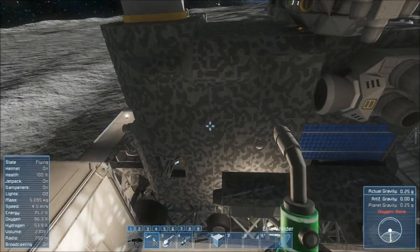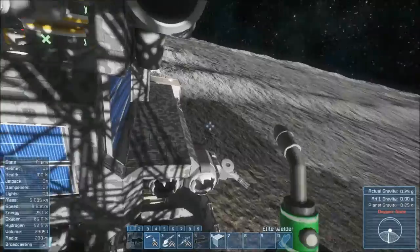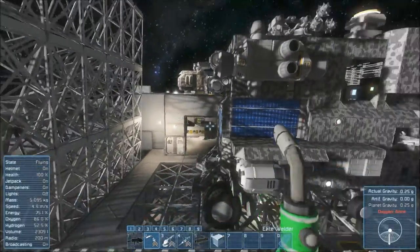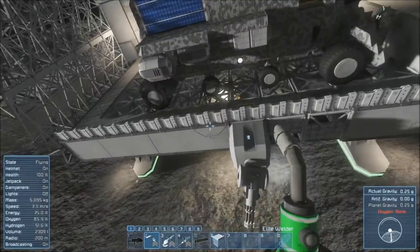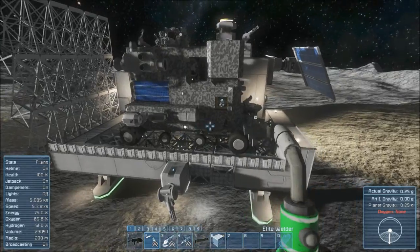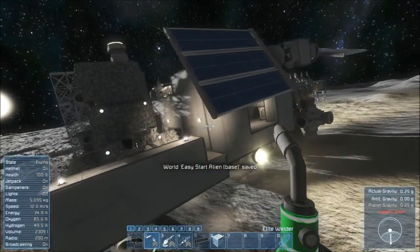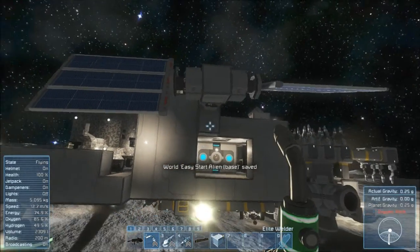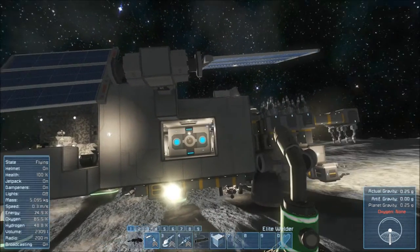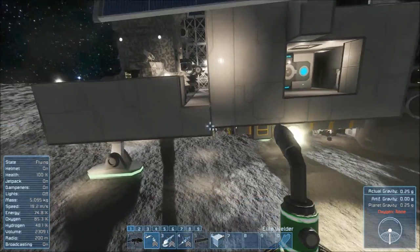Doing anything with this platform over here would be kind of tough because I do need a place to park the truck, and this is the perfect size for it. I can expand out the back here if I wanted to, to make this area longer. I can't really do anything at all on this side because of the solar panels — they're very finicky about touching other blocks, so expanding this way is not really an option.